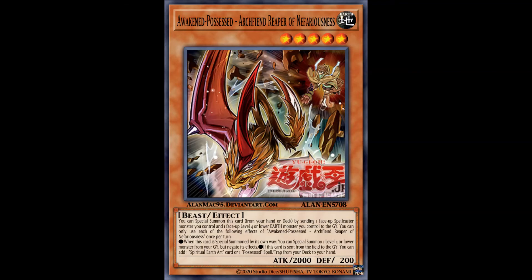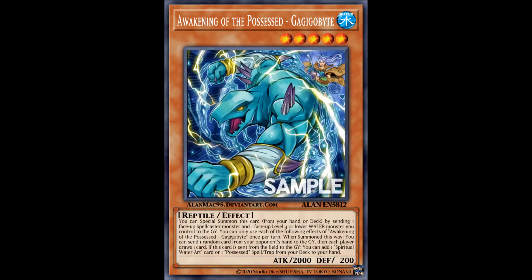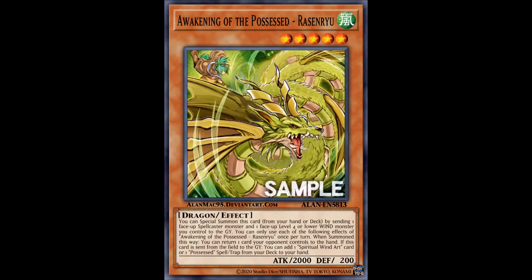A Reaper of Nefariousness is a nice tool for extenders and could be a staple for any Earth Spellcaster deck, which is almost non-existent but something is certainly there. Floating effect is the same. Gagigobyte — sorry, this is such a tongue-twister — is nice for some hand disruption. And Rasenryu is a nice bouncer since of course it's a wind monster, and wind monsters always have to have an effect about bouncing. You can also use it in Divine Wind variants if you happen to have some room.